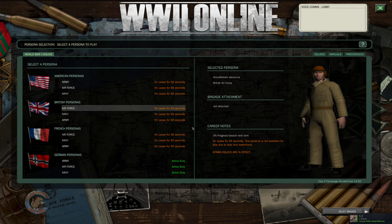Now immediately you're going to be presented with several different options. First and foremost, here on the left we have all the nations and all the branches that you can select.